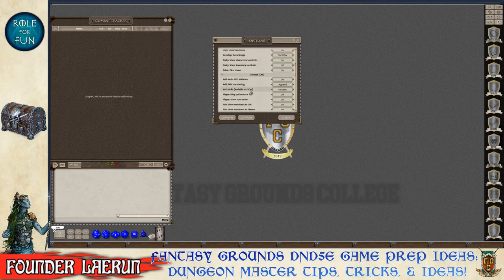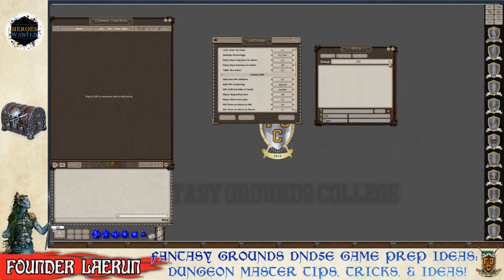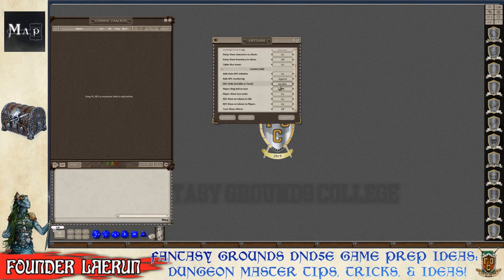NPC Rolls can be set to variable or fixed. Fixed always does the same damage; variable rolls according to the stat block. At first level, fixed damage might be worth considering so you can predict and control outcomes — preventing a monster from landing max damage and instantly killing low-level characters.